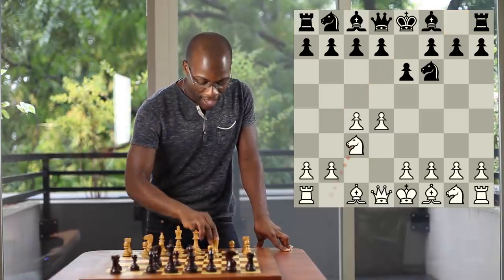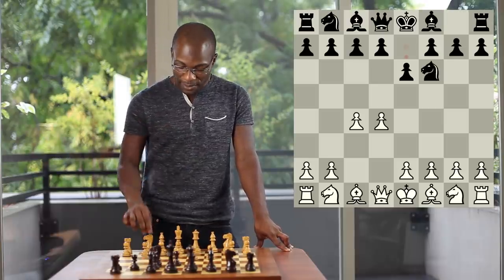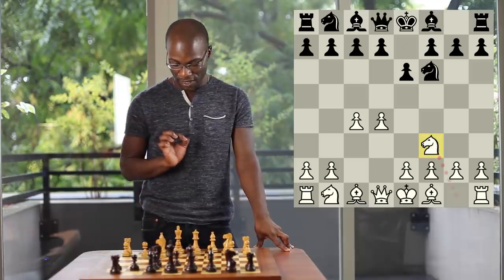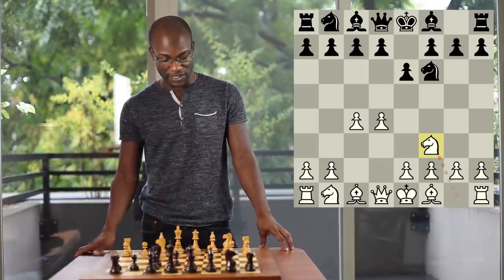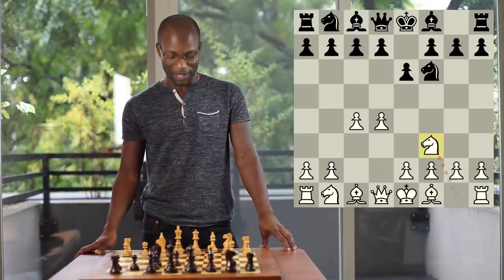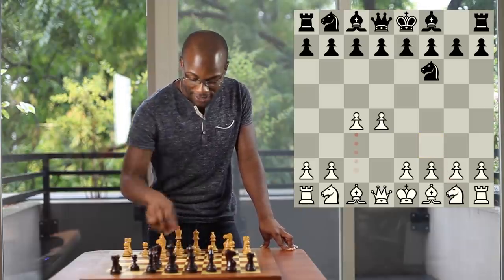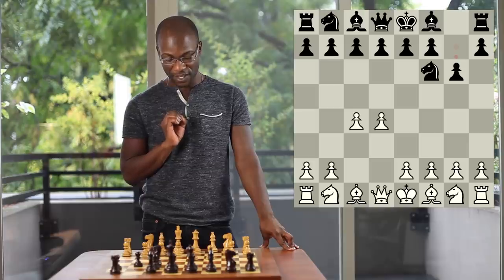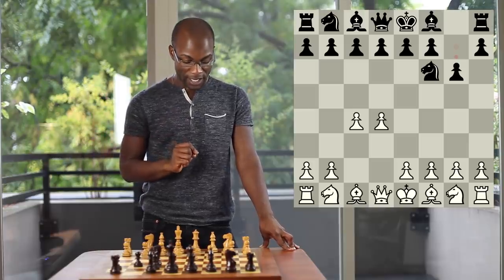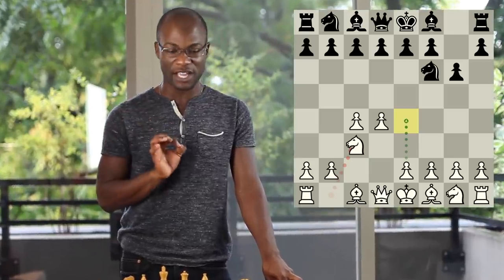This analysis also helps us understand why players are beginning to prefer the move Knight to f3, as this temporarily avoids the pin of Bishop to b4 and forces Black to demonstrate how he plans to address the situation in the center before White goes for Knight to c3. Additionally, today's analysis shows why the move Pawn to g6 as opposed to Pawn to e6 is a somewhat more pleasant option for White to face, as White has no difficulty at all in continuing with the main plan of Knight to c3 and then achieving Pawn to e4, giving White a better chance of gaining an overwhelming central space advantage.